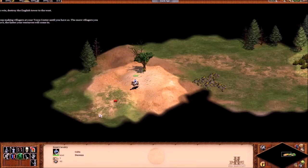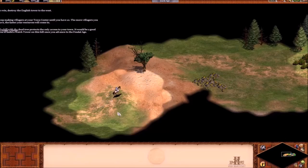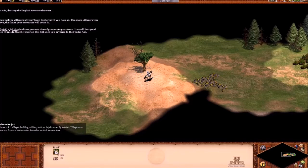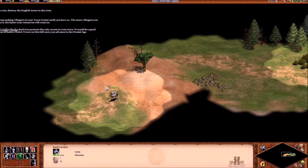There are also things you can research to help you out. The hill to the shed in the wood protects the only access to your town — it would be a good idea to build a watchtower on this hill once you advance to the Feudal Age.